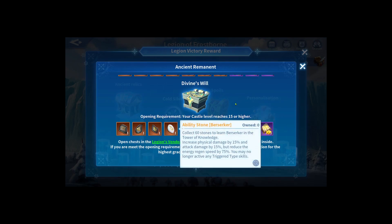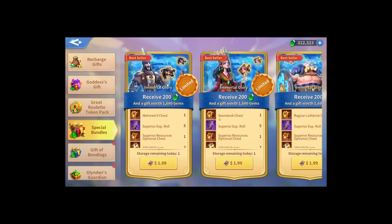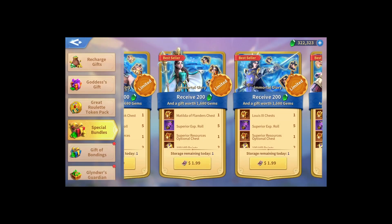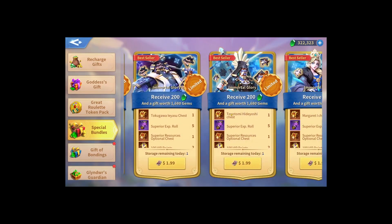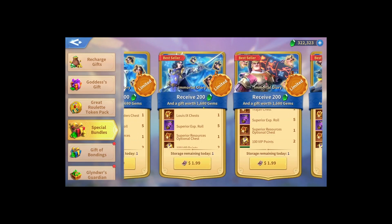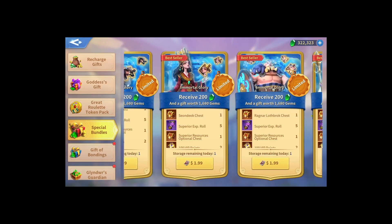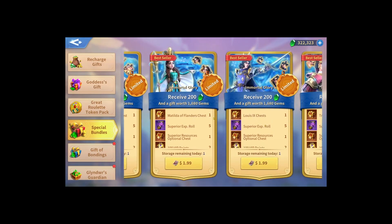The other way to get Luis is through packages. Go to the special bundle and there's a bundle called Immortal Glory. For Immortal Glory you see different amounts of immortals - most of them came from the KvK. We got Margaret, Toyotomi, Tokugawa, Yishen, and Rajan. I also don't remember exactly when we got Matilda from KvK - maybe from season two when I was AFK.